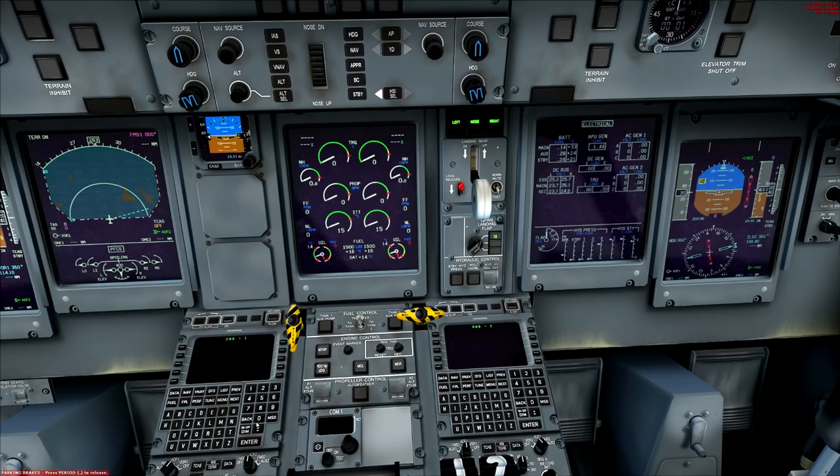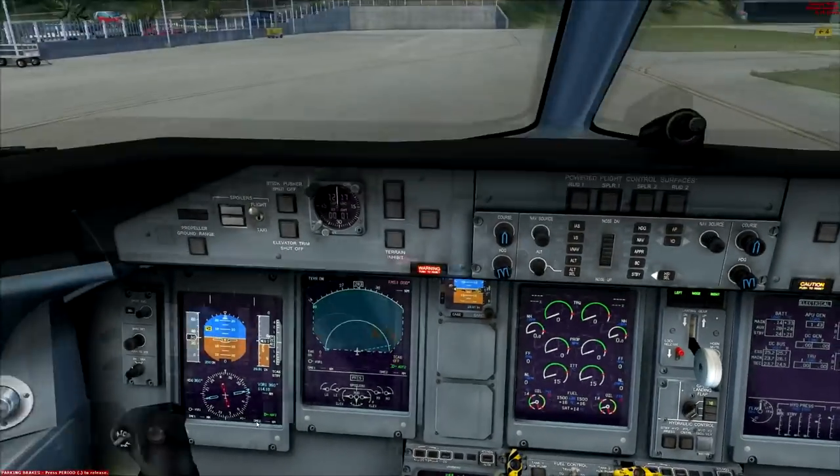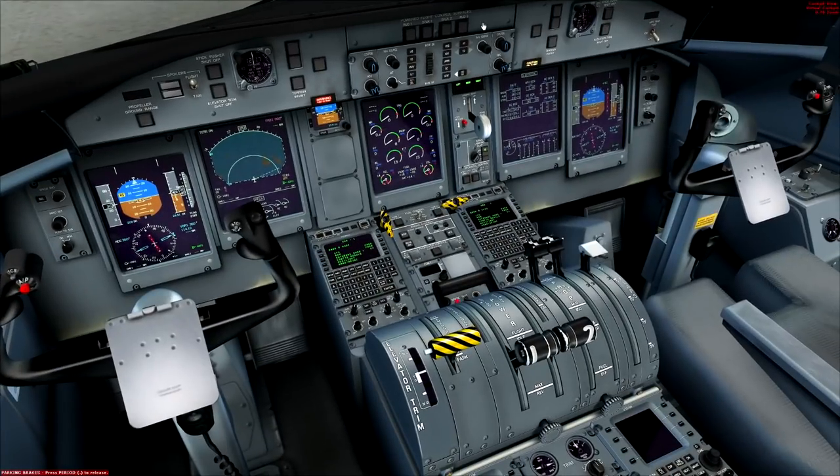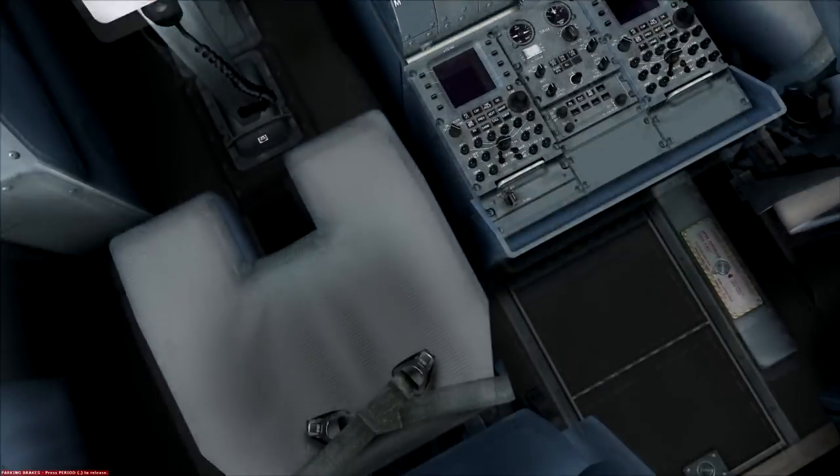APU is running — generator on. APU is now on. Then FMS: we initialize the flight management system down here by turning these displays on. They are initialized — we're not going to accept the text on them just yet. That is the end of that flow. The next flow is the captain's originating checks.